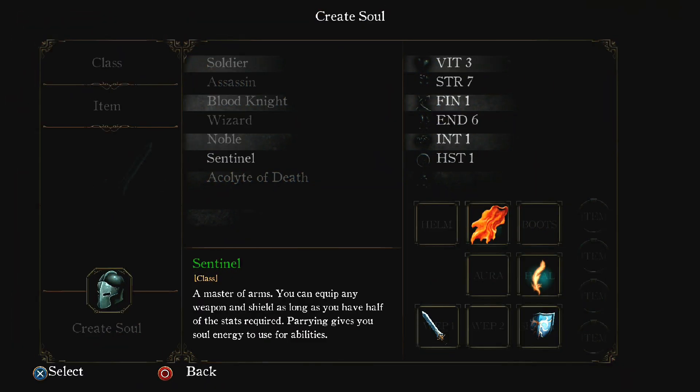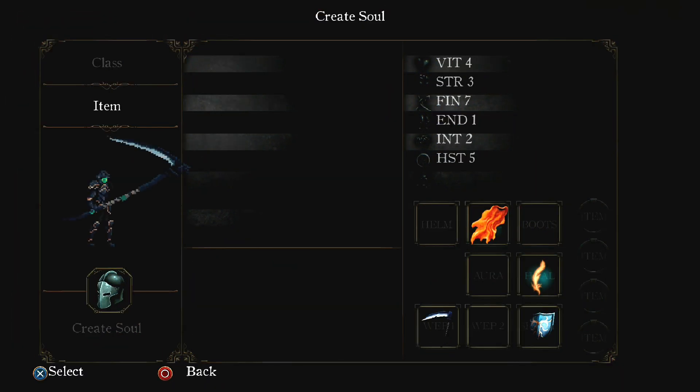When you start the game you have the choice of 7 different classes. You can choose from the Soldier, Assassin, Blood Knight, Wizard, Noble, Sentinel and the Acolyte of Death. Each comes with their own weapon and individual set of skills to unlock. Much like Dark Souls, you can also choose a gift to start out your game.